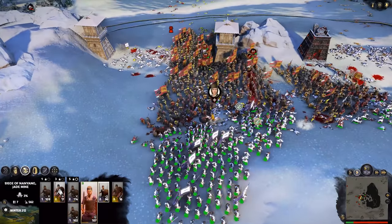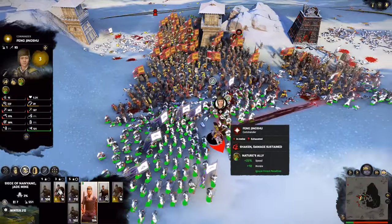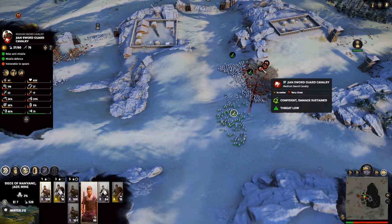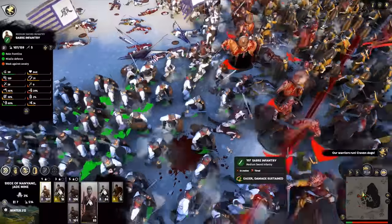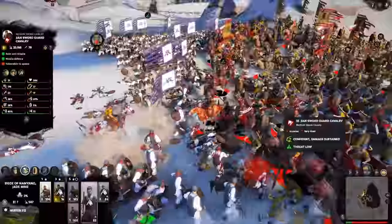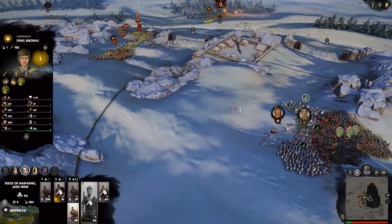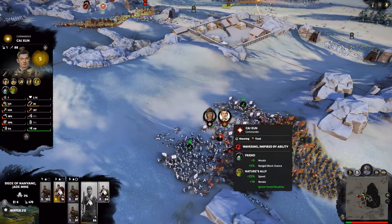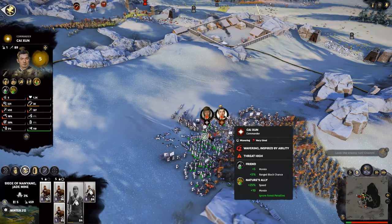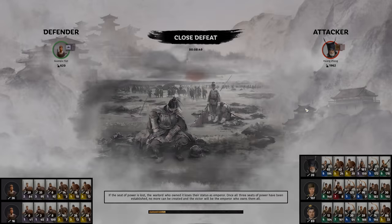That one's going down as well - all the commanders are taking a beating. Let's fast forward because we are about to lose. That one's broken - pushing back. That's sword guard cavalry. I know we're not spears but hang on - oh they've come back. That's broken all of them. If we could just kill one of them - both of them. My morale's gonna go any second before we end up killing this guy. Oh he's so low - close defeat, though I don't think it was that close to be fair.